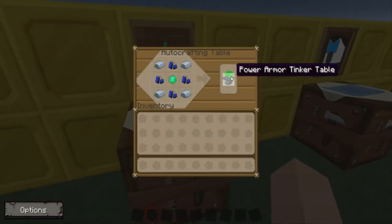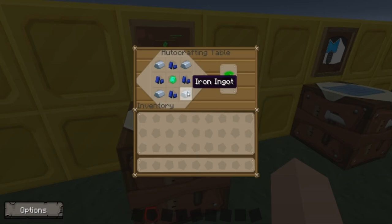The next thing you're going to need is a tinker table. This is probably one of the most expensive things you're going to need, because you need an emerald, and those are pretty hard to find. I'm pretty sure they're more rare than diamond.